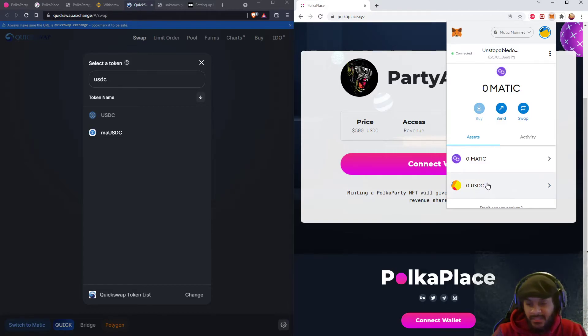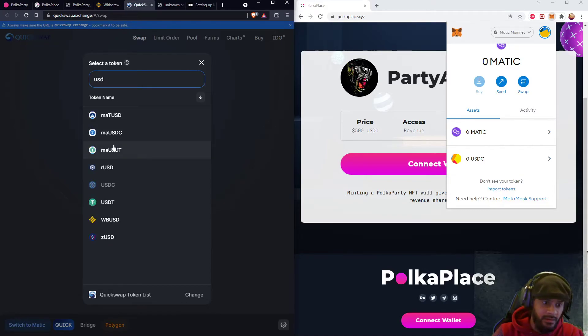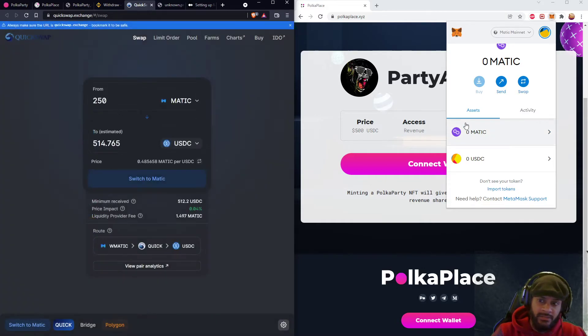You paste the token address for USDC and hit 'Import Tokens' — boom, that's all you gotta do. I'll put it in the video description as well. Sometimes when you select USDC you'll see a plus icon, and you just click on that plus icon and it will be added to your MetaMask wallet as well.